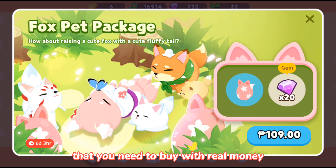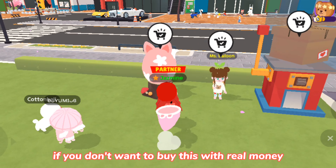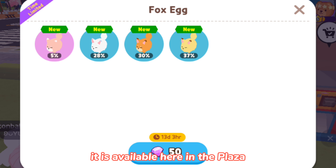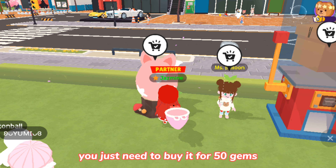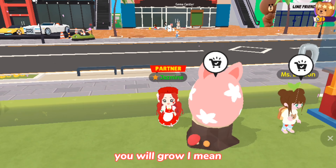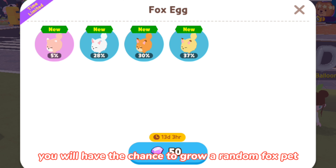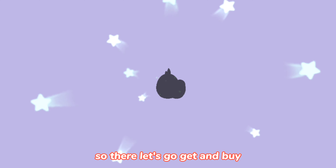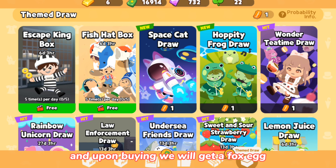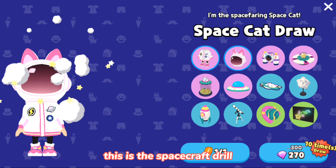They also offer the Fox Pet Package with gems that you need to buy with real money. But don't worry if you don't want to spend real money — it is available in the plaza. You just need to buy it for 50 gems and you'll have the chance to grow a random Fox Pet. Upon buying, you will get a Fox Egg.